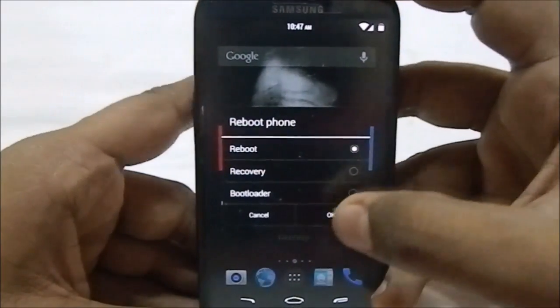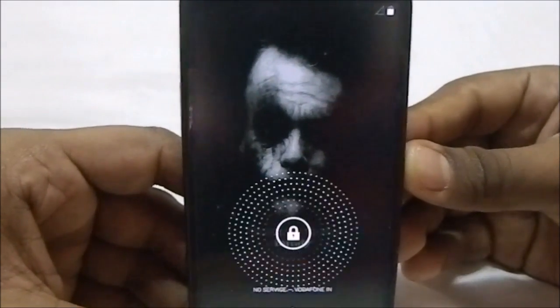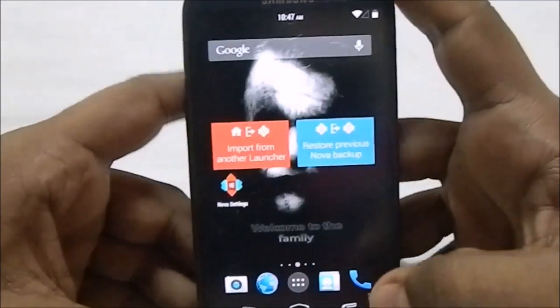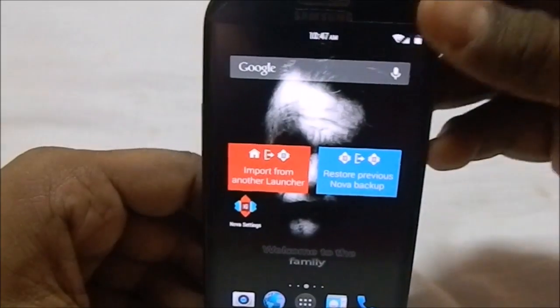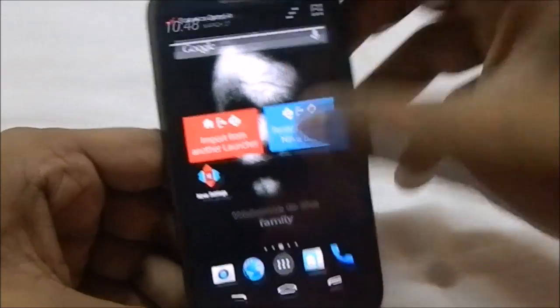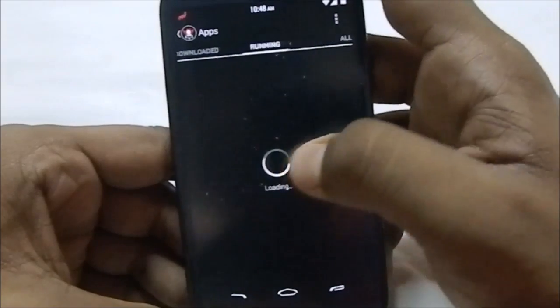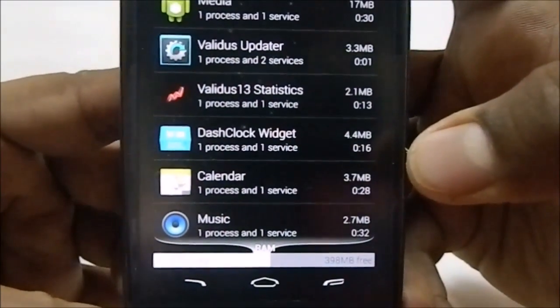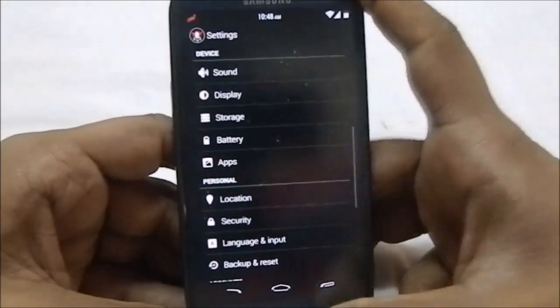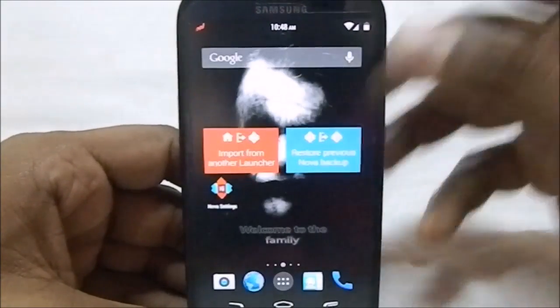The boot animation is pretty scary — it's got nightmare-themed visuals, showing Ground Zero ROM and Validus. Performance-wise, it's what you'd expect from a KitKat ROM. RAM usage is good — around 398 MB free. I'm not going to get into benchmarking too much. That's about it for this ROM — hope you guys liked the video, please share, subscribe, and like if you found it useful. See you next time!